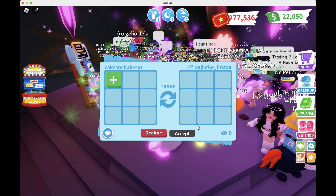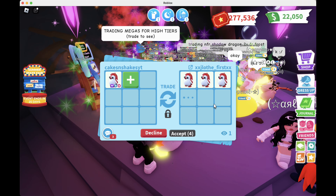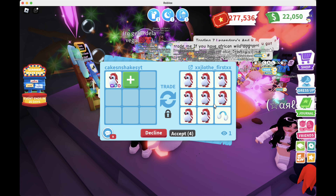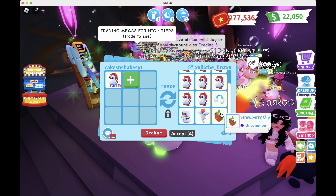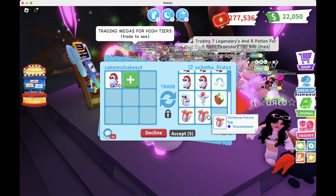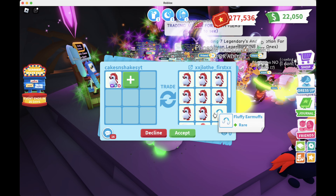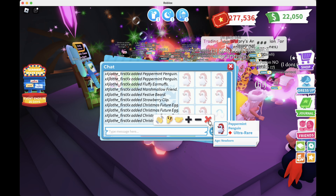Here's an offer — somebody's offering for my mega peppermint. Let's see what their offer is: two regular peppermints. They have a lot of regular peppermint penguins — looks like eight of them and some other stuff. Maybe they were planning on making a mega. But a mega is 16 pets, so this person is offering eight — only half of what's needed. Definitely not gonna do this trade, but it's always interesting to see what people offer. I'll say no thank you and move on.